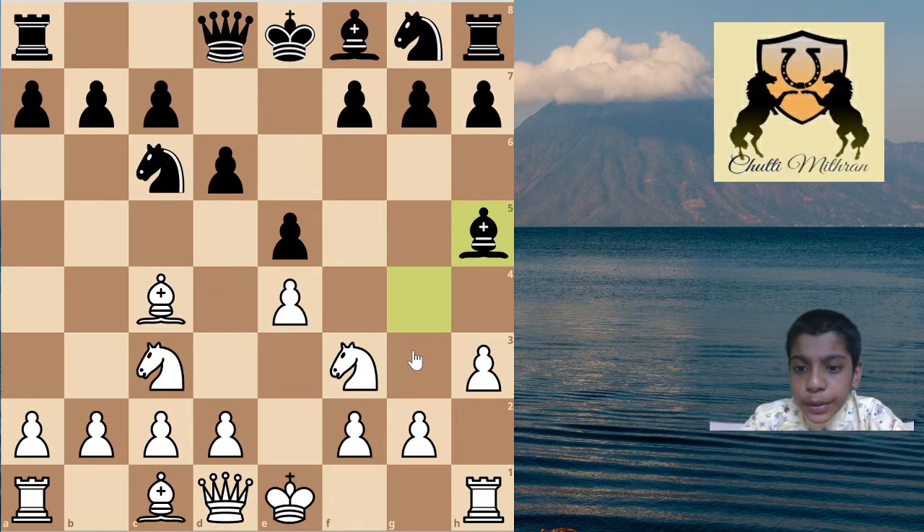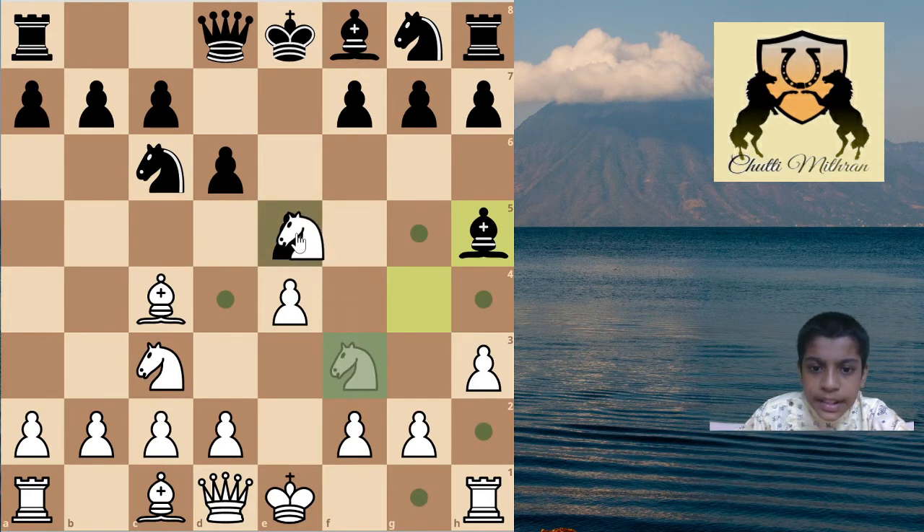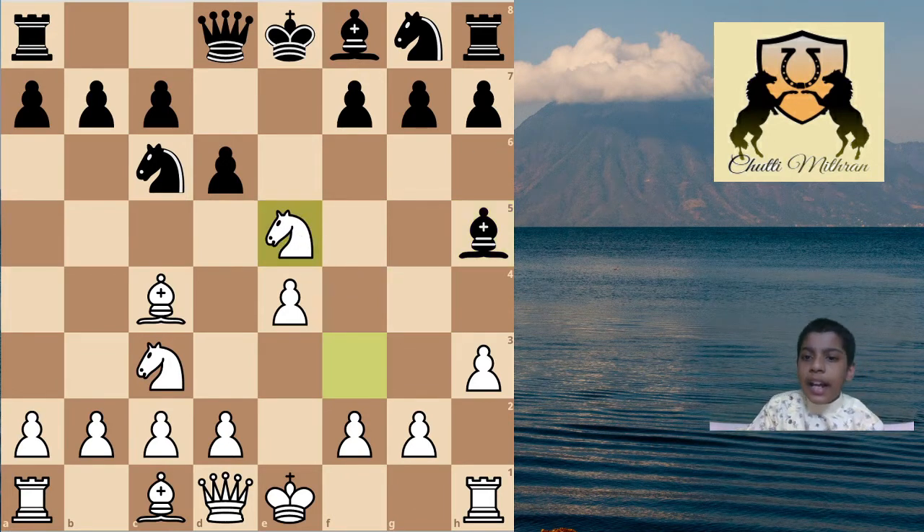After h3, many black players play bishop to h5, and even a 2600-rated grandmaster has fallen into this trap - so you know how powerful this opening trap is. Now we will play the move knight captures e5. The best responses are knight captures e5 and d captures e5, but many players feel that white has given a free queen and just capture on d1.